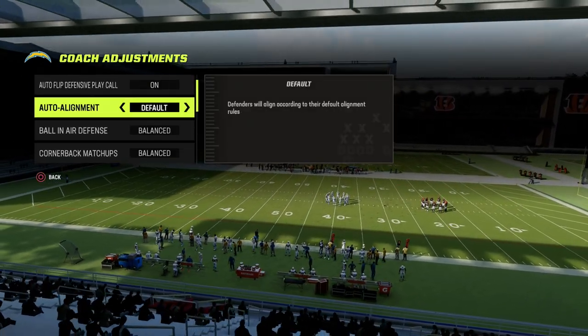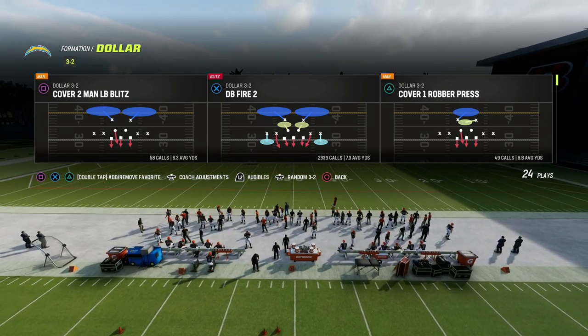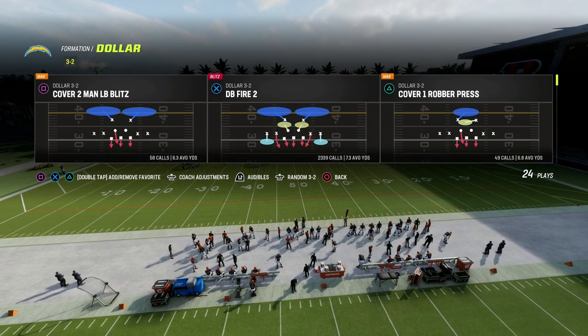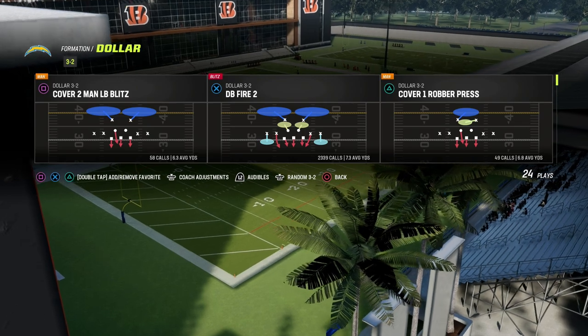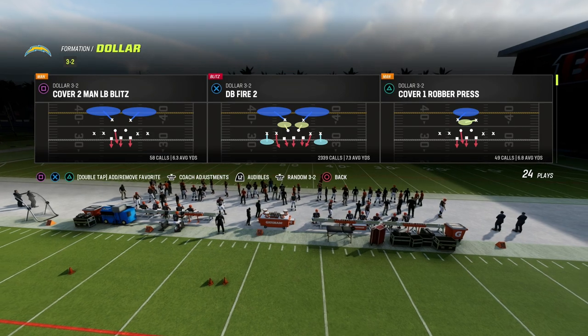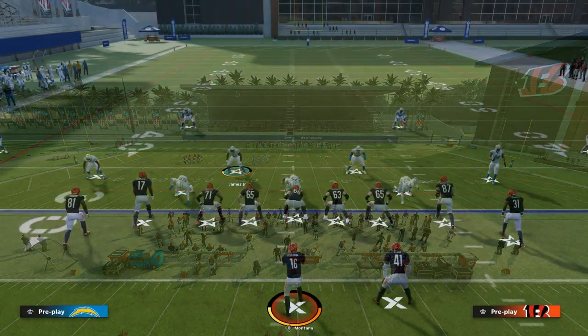Coaching adjustments for this defense: we're going to want to put our auto alignment to baseline, and then you just want to have knockouts everywhere that you can in the coverage positions. DB Fire 2 is the best blitz of the game — I think it's the most consistent, most reliable, and most adaptable defense in the game, and that's why DB Fire 2 is the best way to play defense.